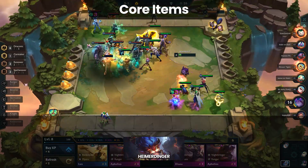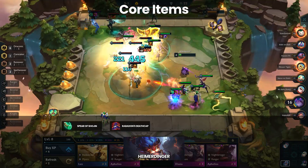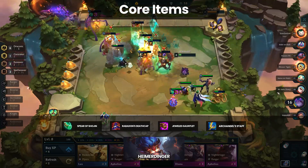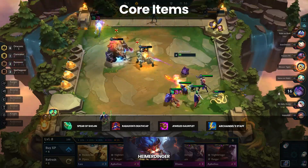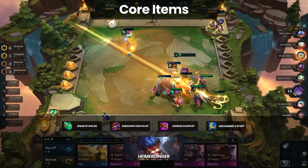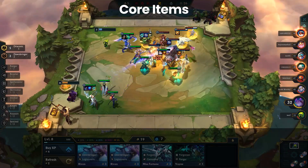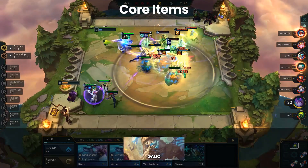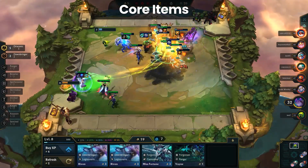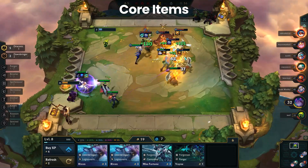Heimerdinger is much simpler in terms of items since the AP options are relatively limited. Shojin, Deathcap, Jeweled Gauntlet, and Archangel Staff are almost always the items you want on Heimerdinger and other AP champions. Shojin is essential, so be sure to have at least that item, otherwise Heimerdinger will take forever to cast. For general defensive items, give those to your frontline, generally Galio, though late game Revenants are also common. For emblems, Draconic opens the door for 5 Draconic to replace Sett, and Ranger is great for pivoting into 4 Rangers with an Ash carry.